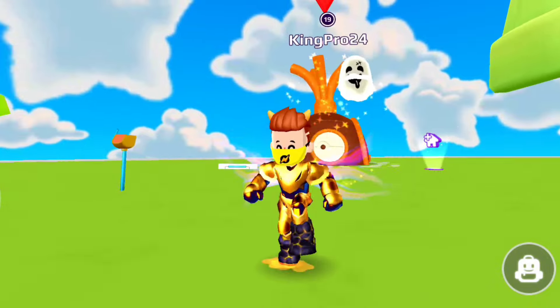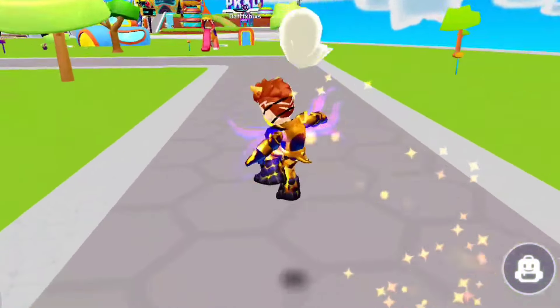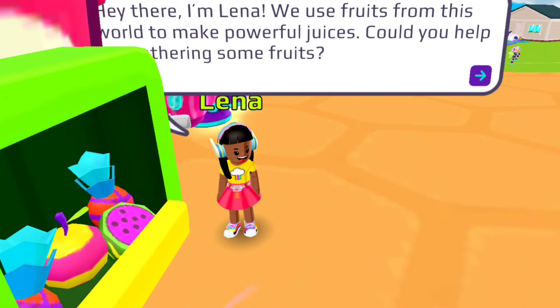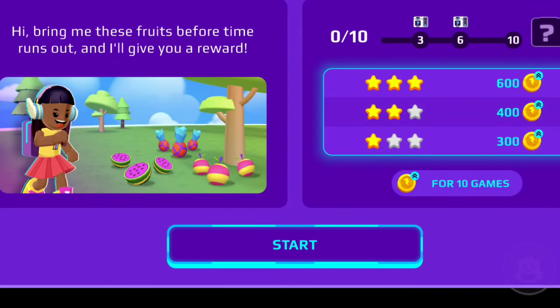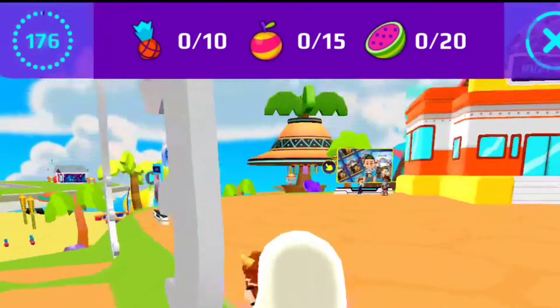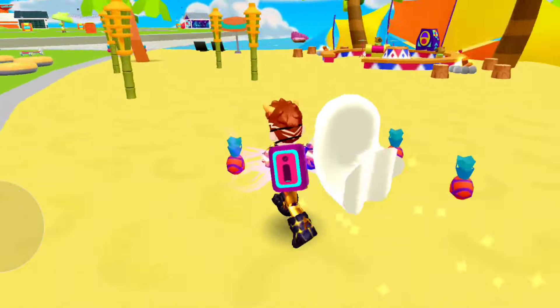Now we understand how to do all Watch missions. Let's move to our next tip. The second one is all mini game missions — try to do all mini games like Fruit Quest, Pizza Delivery, and more. Let's start with Fruit Quest. In this game we need to collect all the fruits in the quantity mentioned, and after that we'll get rewards — so let's do it fast!